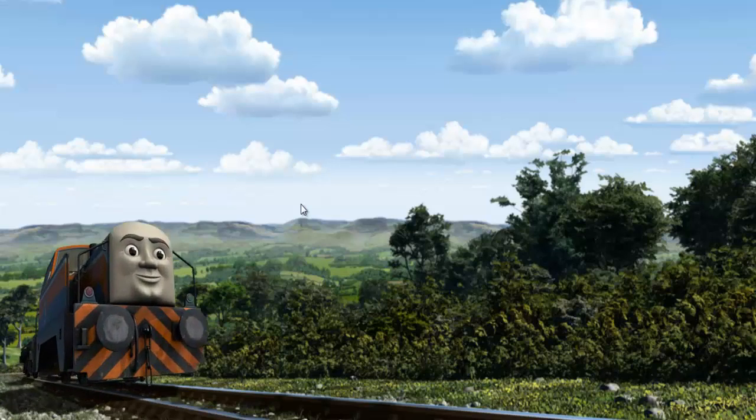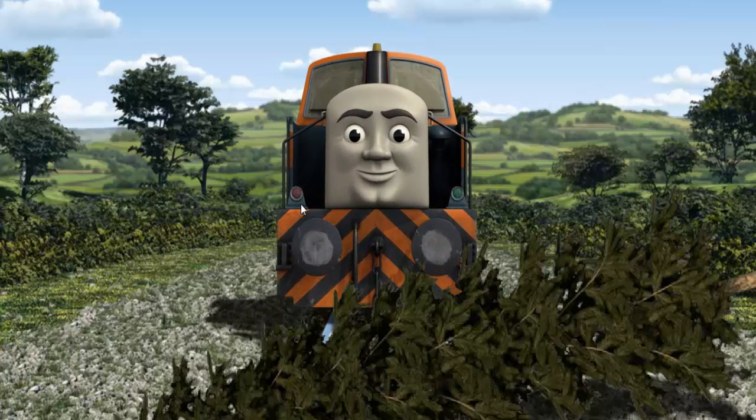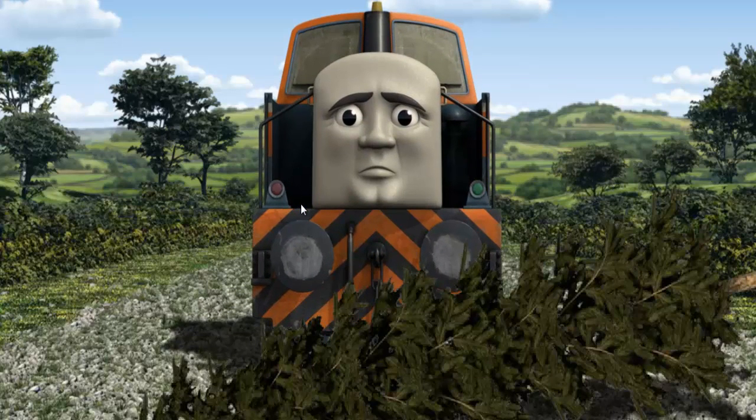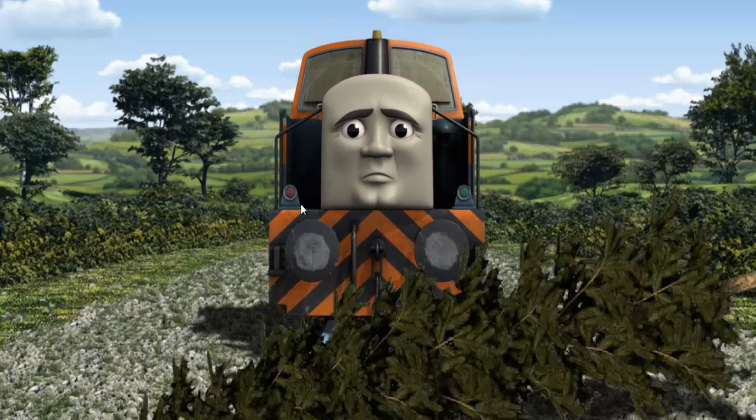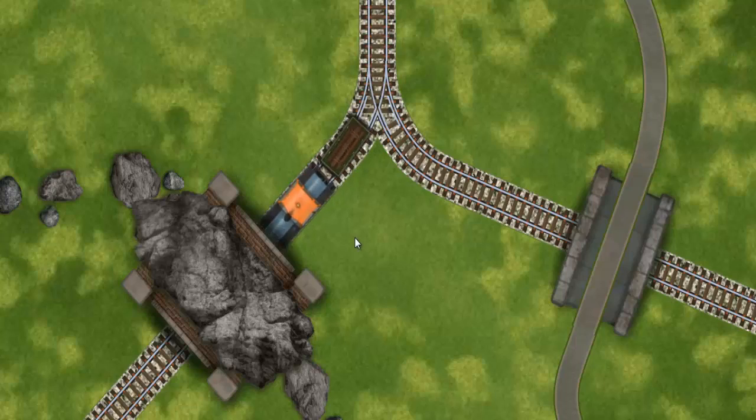Den set out for Farmer McCall's farm. Suddenly, the tracks were blocked. Den had to stop. He needed to go a different way. Find the track that goes through the tunnel. All clear!